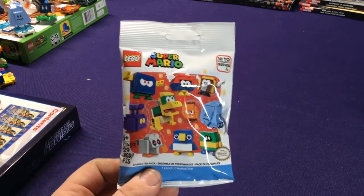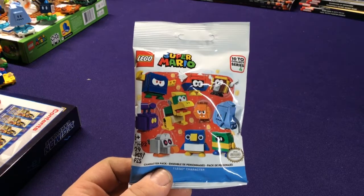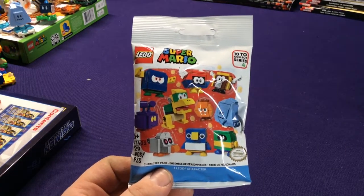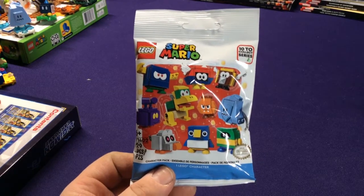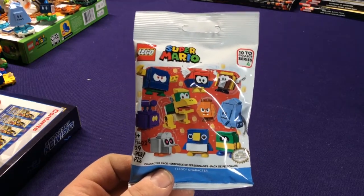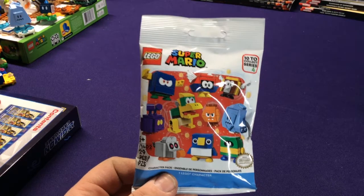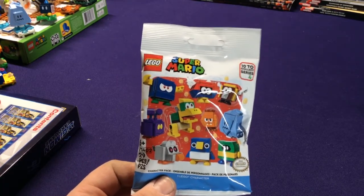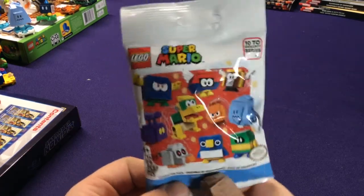Hey everybody, it's Jason. Welcome to another LEGO Super Mario unboxing. This is for the beginning of Series 4 — the Mystery Packs. You have 10 brand new enemies, possibly allies, depending on which ones they are. We're going to go through and look at each one and see how Mario interacts with them.